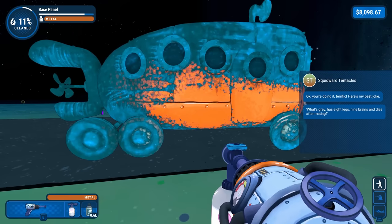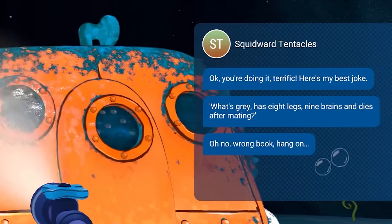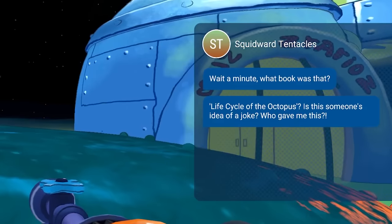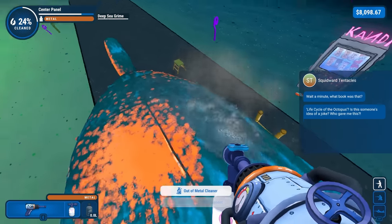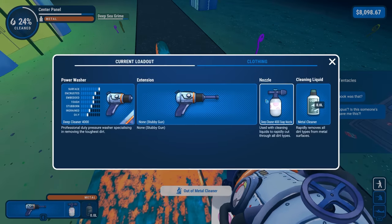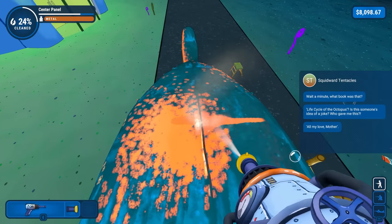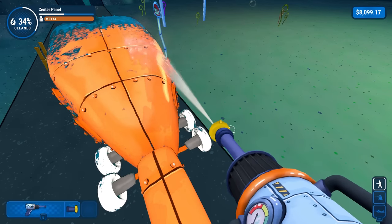An octopus? Wait, octopuses don't have nine brains, do they? If they do, I did not know that. Wrong book — hang on. Life cycle of the octopus. Is this an idea of someone's joke? I guess I was right — the octopus. And just like that, we are out of soap, so we are back to the ordinary yellow. Kind of mad Squidward didn't tell me his joke — I kind of wanted to hear it.